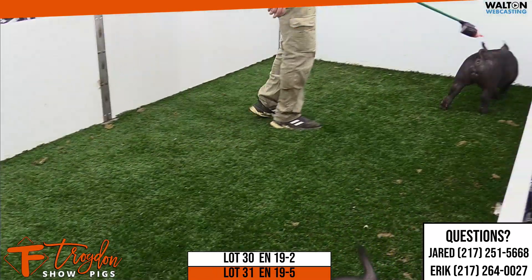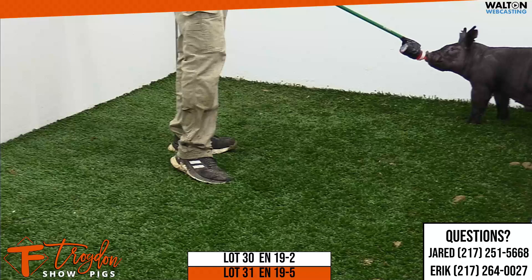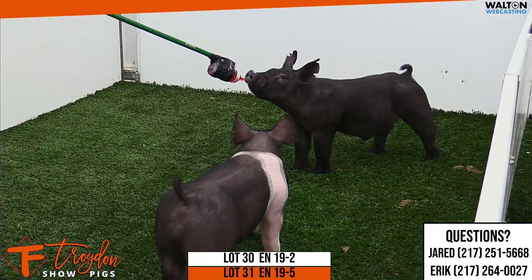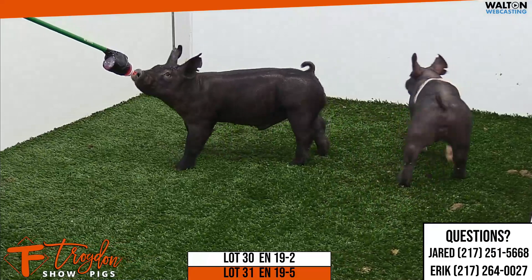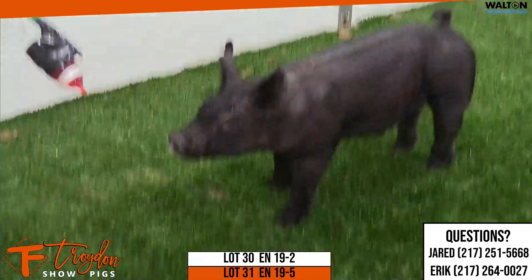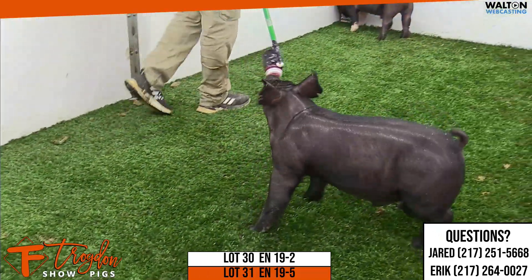19-2 is maybe just a nickel shorter-sided. I think that's an elite kind of head and neck and build — I like that pig a great deal. 19-5 is another one, all black, but a good all-black one. This one's stout, he's sharp-backed, he's extremely square about how that one wants to plant and go. He's good about his rib cage, he's huge from a Capone back on in-game deal. I think these pigs represent it very well and I think they're very good pigs.